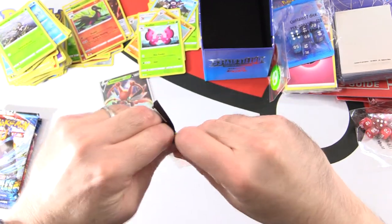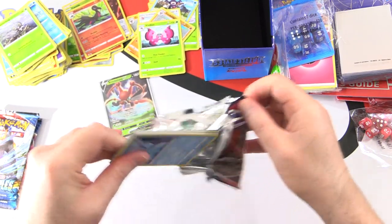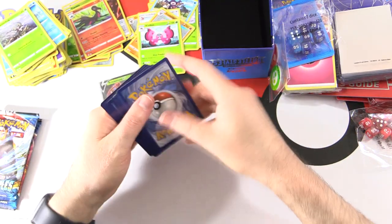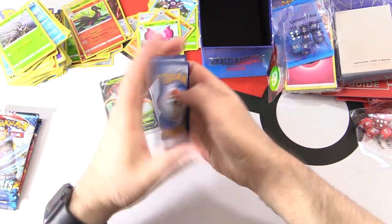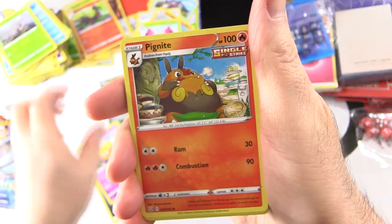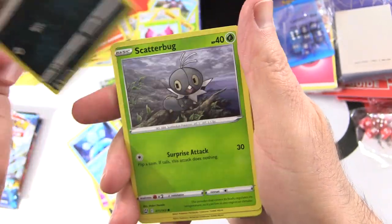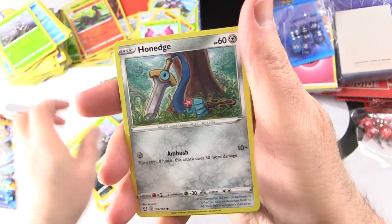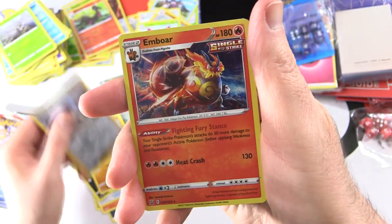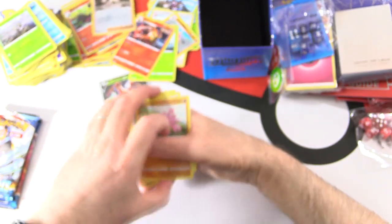Three more packs left, so we've got one Ultra Rare so far — can we add another? Pack six: Dark Energy, Dottler, Pignite, Level Ball Trainer, Frillish, Houndour Single Strike, Scatterbug, Honedge, Gligar, Verse Holo Bruno Trainer. And Emboar Holo — nice, liking the holo action on that one.